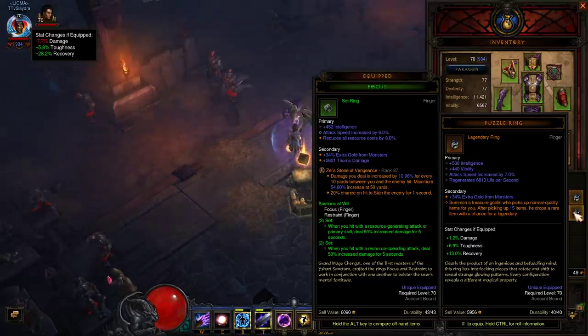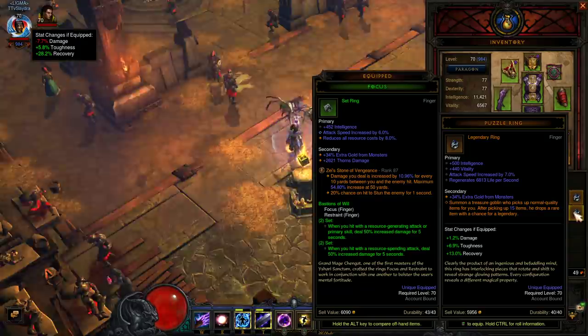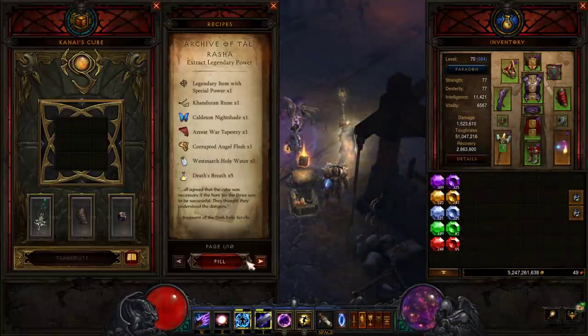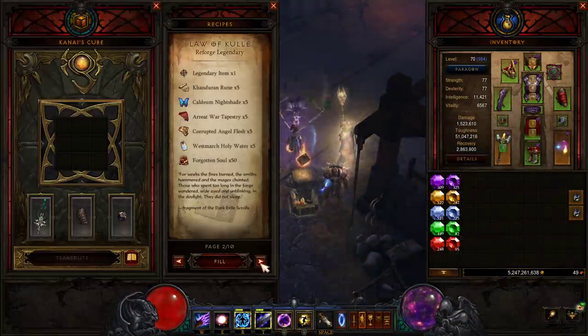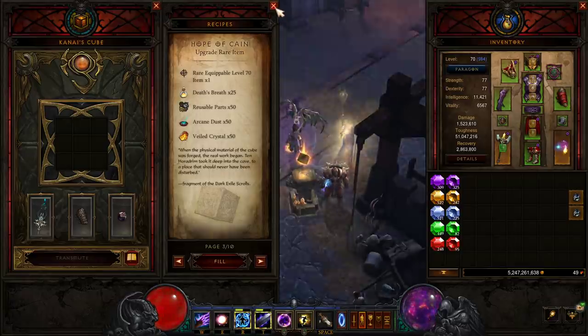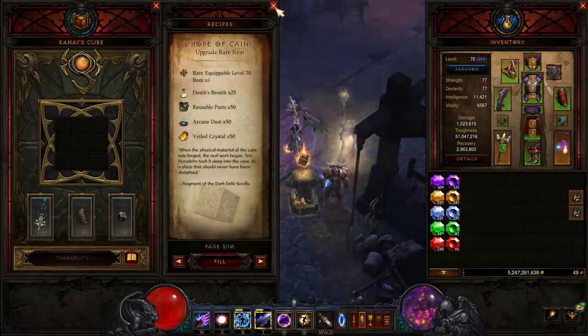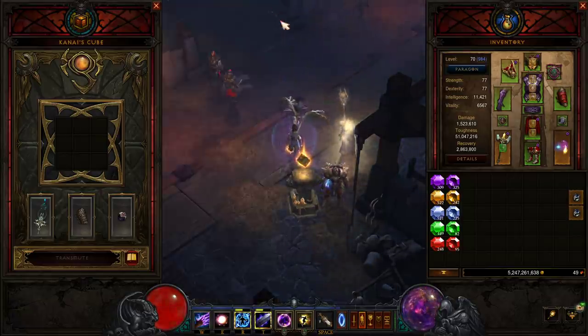To actually acquire the puzzle ring, it's just a random drop. You can get it with Kadala, you can get it off of crafting with the Hope of Cain recipe. But you will need to have the Kanai's Cube in order to access this. And if you do not have it, you're going to go to the Ruins of Sashron to obtain it. I have a full video guide in case any of you guys want to know where to get this cube.